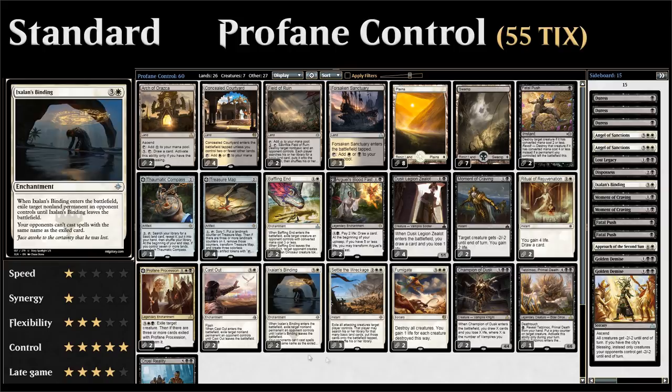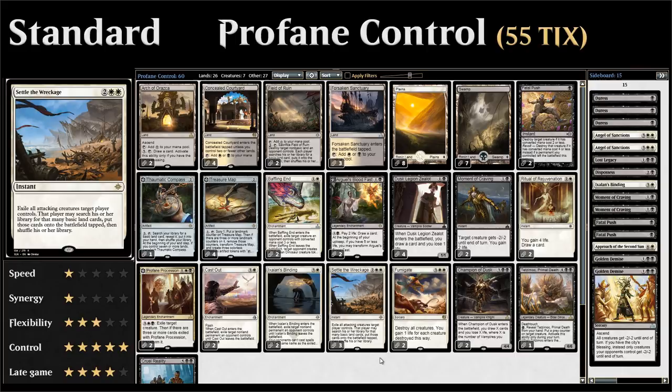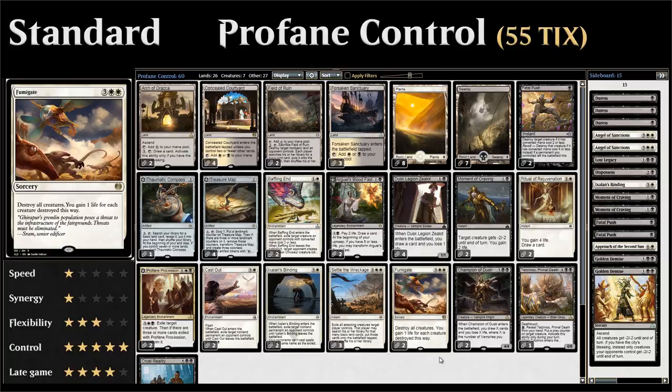We have 3 copies of Settle the Wreckage as one of our sweeper effects, exiling all attacking creatures and giving the opponent a basic land in return. If the opponent is cautious and only attacks with 1 or 2 creatures, we can just use spot removal instead — so we're not forced to use Settle if we don't want to. It also works nicely with Profane Procession, forcing the opponent to attack with everyone. We also have 2 copies of Fumigate as an additional sweeper, just destroying all creatures so we don't have to rely on the opponent attacking us.